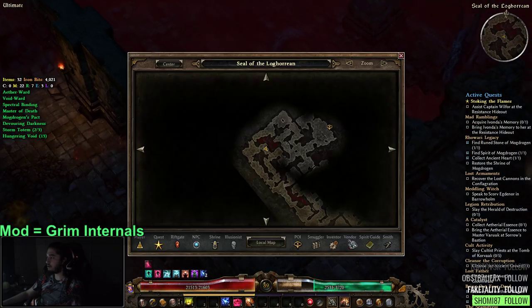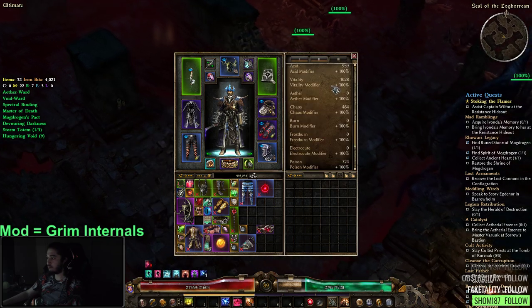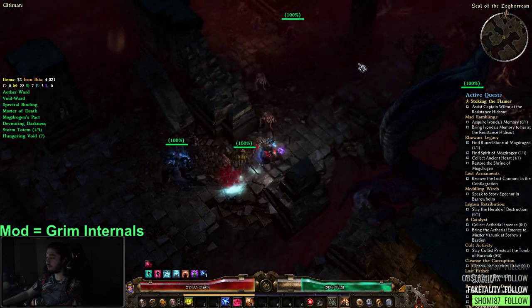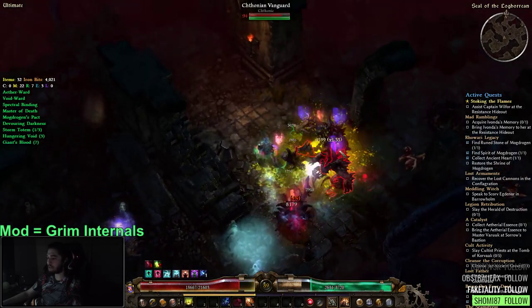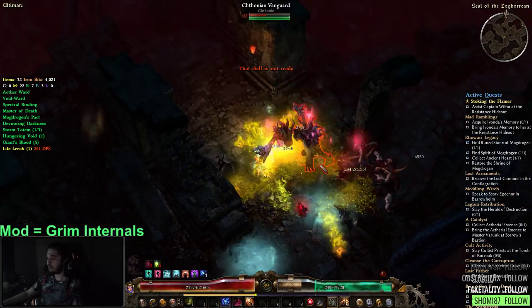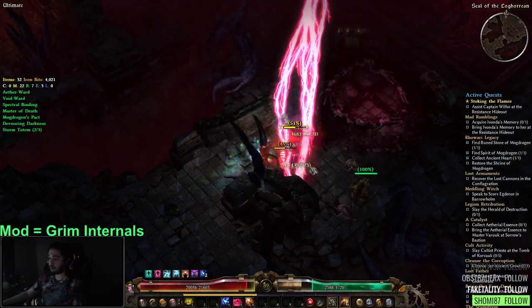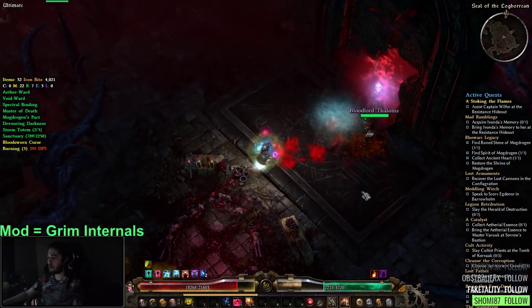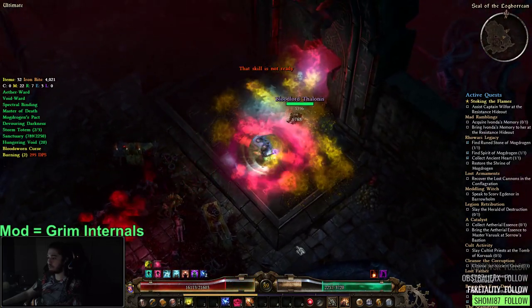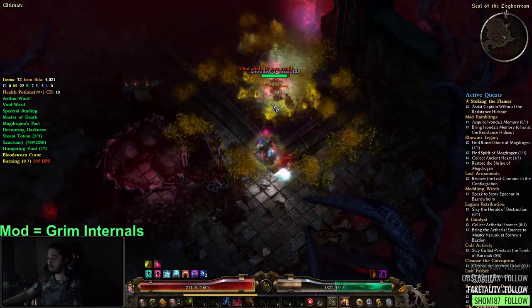Our Doom Bolt has topped out at 254k as our highest hit — I'm not entirely sure how that happened. I'm guessing it must have been a very high-health target where we rolled super high on the health drain and then it critted. It's pretty funny considering we're not an Occultist but we're making great use of Doom Bolt.